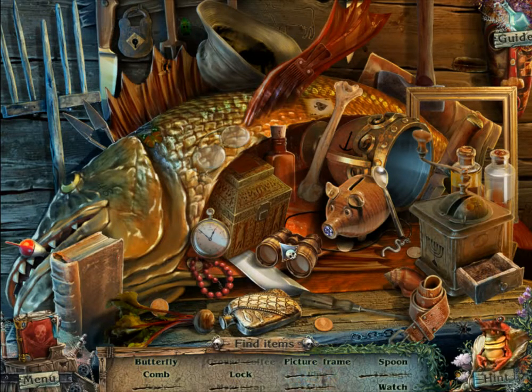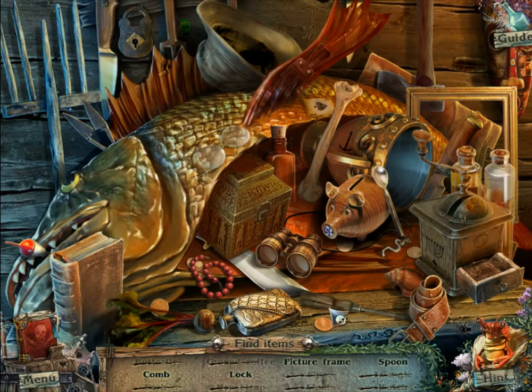Spoon and a watch. That's our watch. We need a butterfly. I think the butterfly... I needed to find it before. I don't really recall where it is. It is there. I need a comb. A lock. A picture frame. Oh, I thought you were the picture frame, you look like the borders. But nope, that's a comb. Spoon. Picture frame and lock.